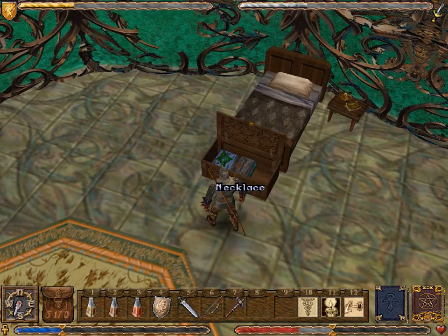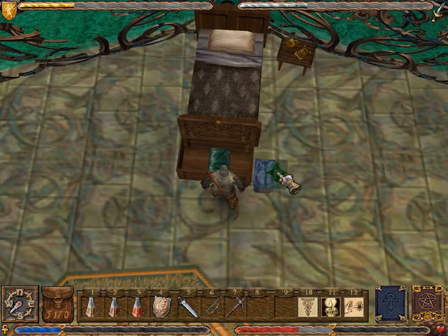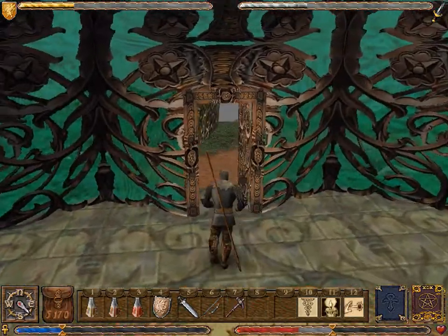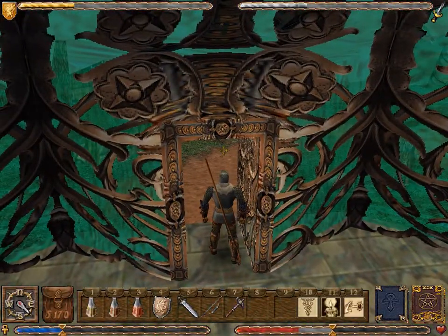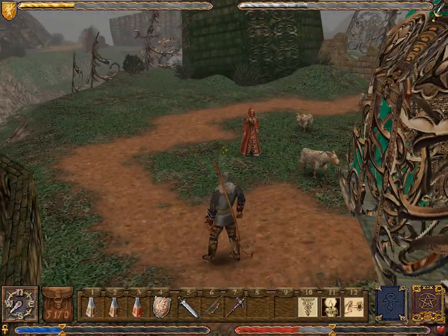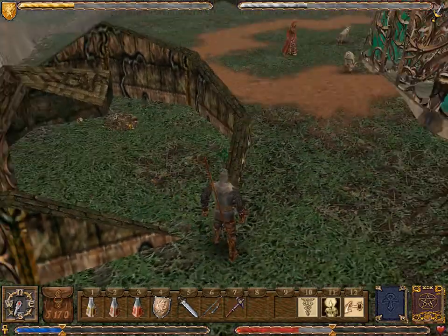Well, that's not very humble — you've got bobbles. Which the Avatar has taken to aid in his quest. The Avatar is just going to rifle through Katrina's belongings, because it's the Avatar. She's been on trips with the Avatar before. 'Have you cleared out the wolves and vultures?' No, I haven't. 'Unless you are humble enough to help the common folk with their problems, you will surely not be able to use the sigil of humility.' I guess that's what this is all supposed to be about — if the Avatar is humble enough to help simple country folk.